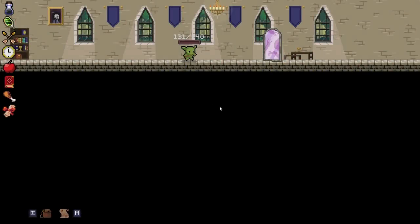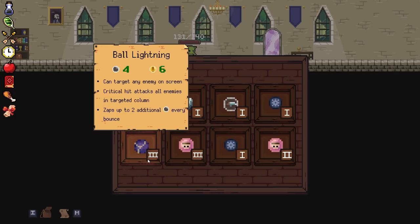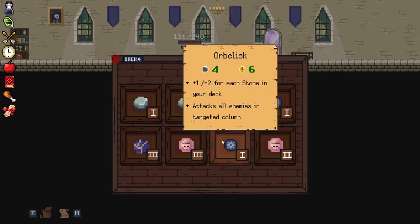Remove an orb, remove all orbs. I've only ever removed one orb because I have no idea what removing all orbs would do. Why would you ever want to remove every orb from your deck? Do we do it just to show off what it does? I feel like you're on a good run.